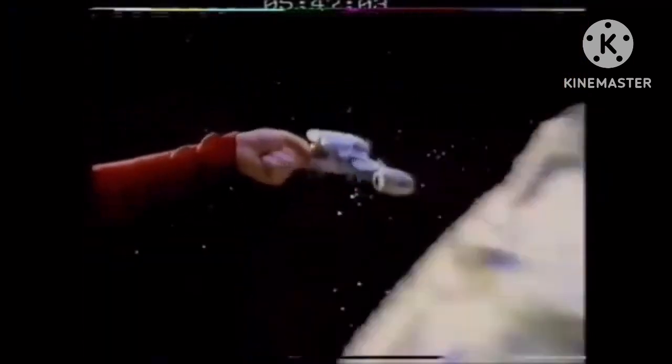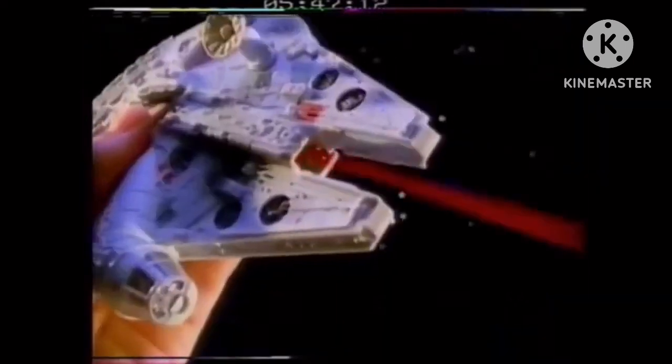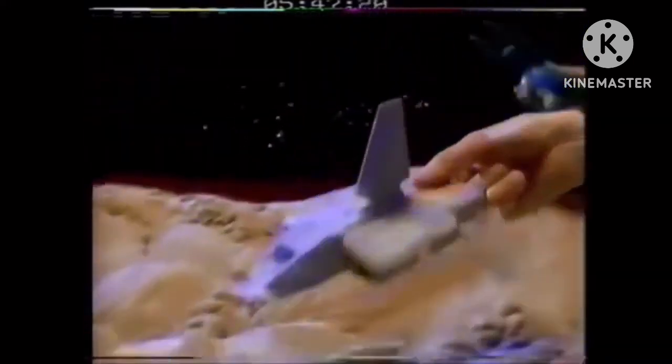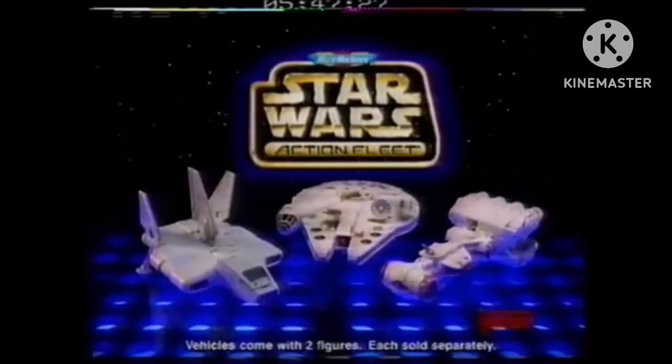The Force just got stronger with all-new vehicles from the Star Wars Action Fleet. Coming in, Rebel Base! Han Solo and Chewbacca prepare for battle in the Millennium Falcon. Jump to hyperspace! Imperial landing craft in range — fire, Chewie! Blast him! With real Star Wars heroes straight from the movies. Rebel Lockheed Runner, watch your back! Blast him, Han! New Star Wars vehicles from the Star Wars Action Fleet — the Force is stronger than ever! New Micro Machines Star Wars Action Fleet vehicles come with two figures. Each sold separately.